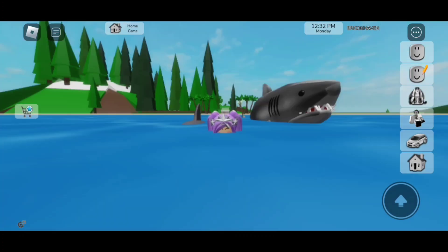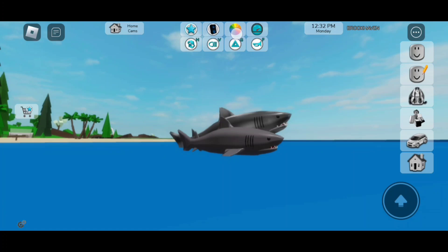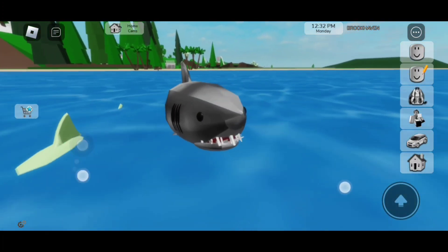So now for both sharks, if we first go to this one — which is the free shark — as you can see, if we click on the color wheel, we can change the color of the shark. Isn't that so cool? The same goes for this one as well.